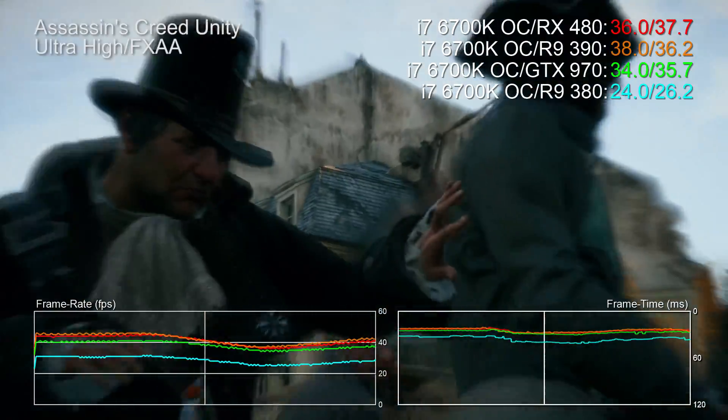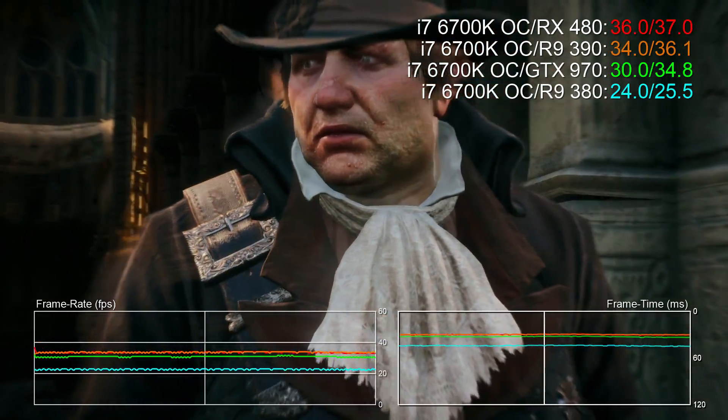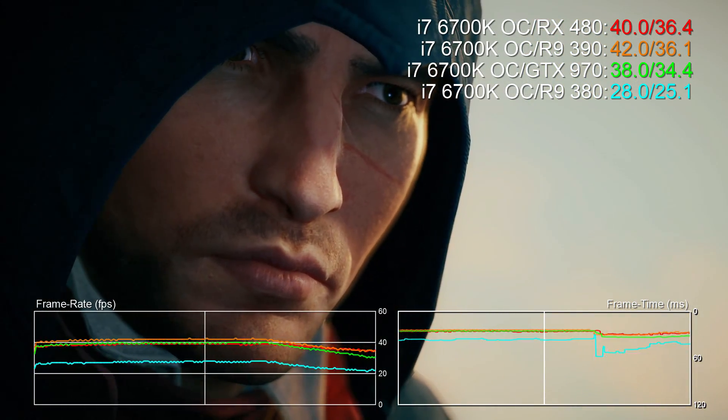No targets. Unreachable. Out of the way. Move. If you can't find a weakness to exploit, make one.